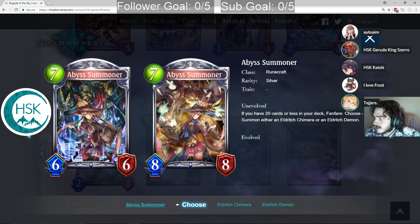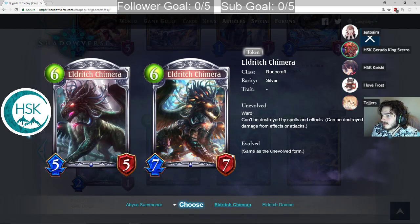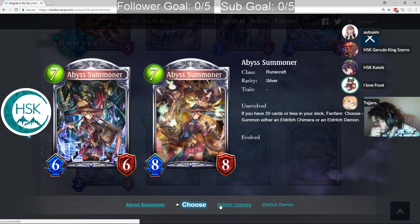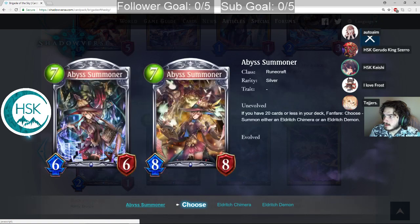Abyss Summoner is 7 play point 6-6. If you have 20 cards or less in your deck, Fanfare: choose either an Eldritch Chimera or an Eldritch Demon. Eldritch Chimera is a 6-5-5 with Ward that can't be destroyed by spells and effects. Eldritch Demon is a 6-4-4 with Storm that restores 3 defense to itself at end of turn. This seems insane in Take 2 because you're almost always going to have 20 or less cards in your deck. The problem is you have to play Rune. You're going to have less than 20 cards in your deck by turn 7.